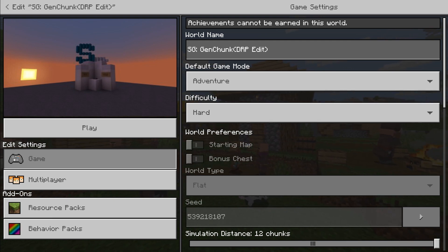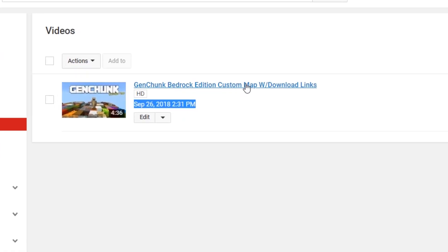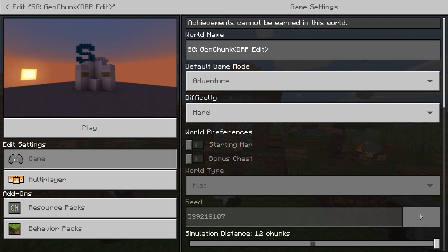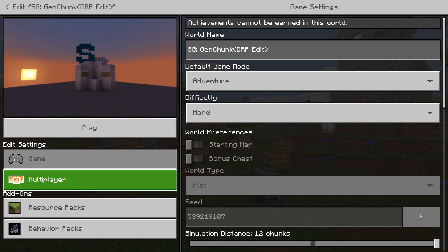I made a video on this back in September last year so it's nearly a year old now, and probably some of you have never heard of this map. It's the same sort of principle, apart from blocks don't fall on top of you - they just spawn in around you. You can download this map and try it. To me, this is all that Falling Falling reminds me of, so rather than trying to make something myself, I thought I'd just give these guys a shoutout.